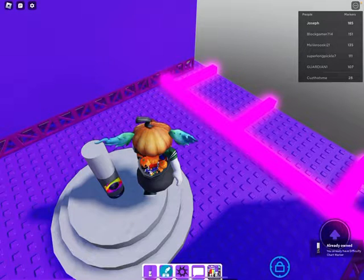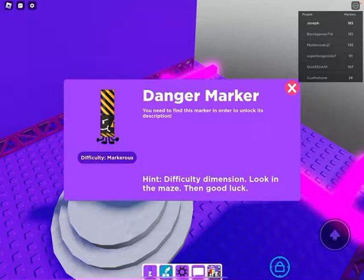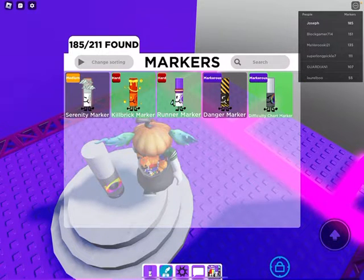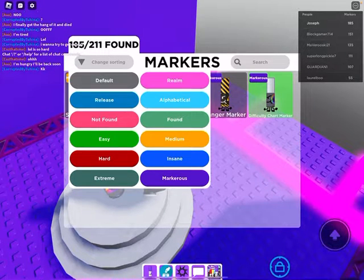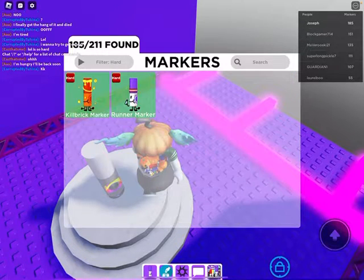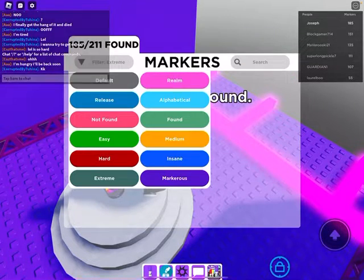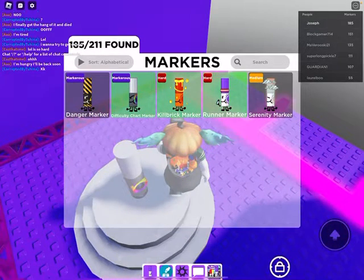What did I get here? I haven't got serenity marker and danger marker. Difficulty to mention — look, it's amazing. Good luck. Danger marker hint: difficulty to mention — walk back away from all the dangers. Okay.